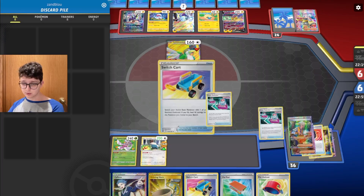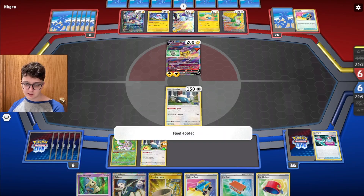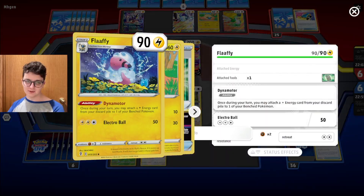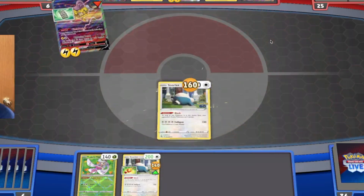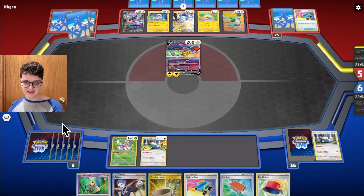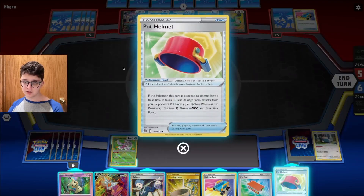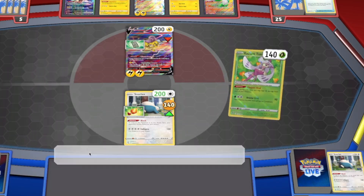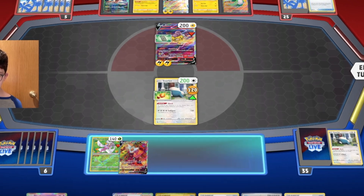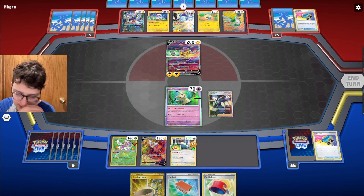The hand's looking sketchy. There's not really anything worthwhile to put back. Forest Seal Stone — just grab that switch cart. They can actually knock out my Snorlax, and their hand is looking pretty sad. They open the Forest Seal on the Flaffy for a one-hit KO and haven't spent any Boss's Orders. Having Sisters prized scuffs things up a bit.